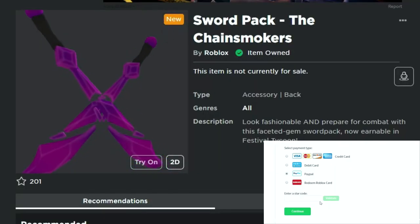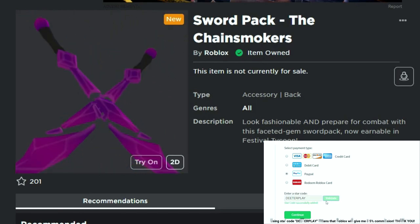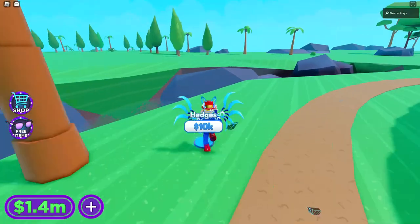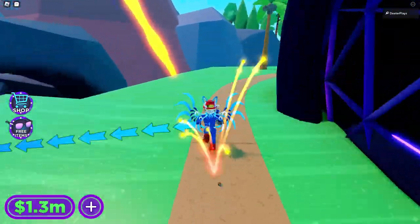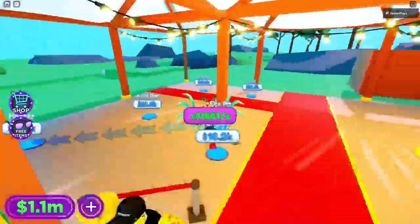Welcome back to DieterPlays. I'm going to show you how to get this item right here — the Sword Pack — and it says it's for the Chainsmokers event. A pretty cool item you guys can get here for free. The game is Festival Tycoon; I've got the link in the description. I'm assuming at this point you know how to play tycoons and you've also gotten the sunglasses and the gas mask, so we're basically continuing on from there.